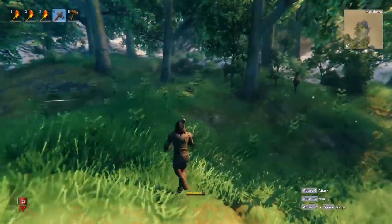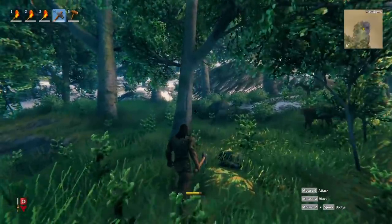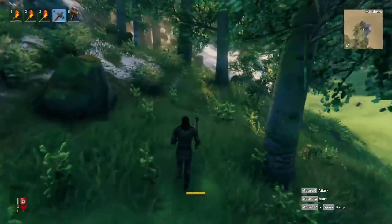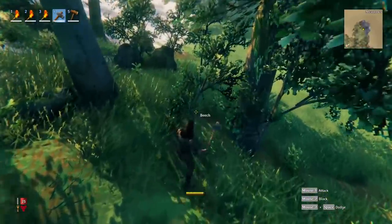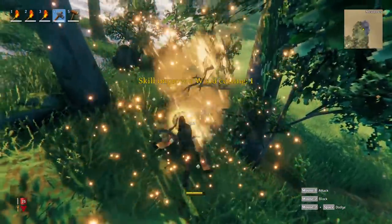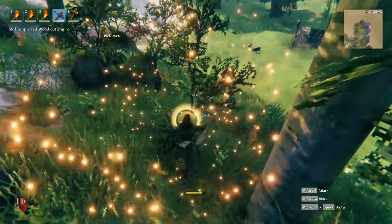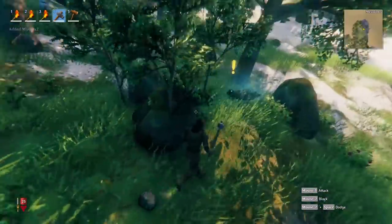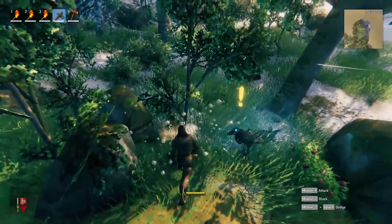We'll go ahead and start cutting down some trees. Trees are actually dangerous in this game — if you chop one down and it falls on you, you will die. So don't make that mistake. It's a good idea to start with smaller beech trees for now. Each time you cut, your proficiency with an axe increases. The axe can be used as a tool to cut down trees and also as a weapon, so make sure you keep that in mind.